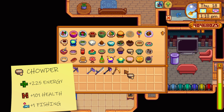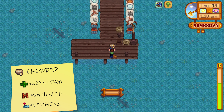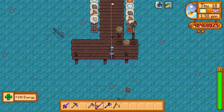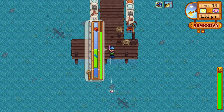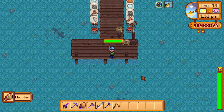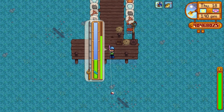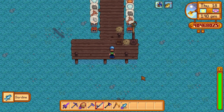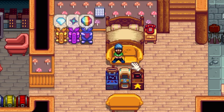The next recipe is the chowder. You just need a clam and any sort of milk to make chowder. It gives 225 energy and 101 health, and also gives a plus one to fishing which is pretty nice. It might not be the most luxurious fishing buffer compared to trout soup, but in terms of energy and health it's really good. If you have some clams lying around — you can pick them up off the beach or get them from crab pots — treat yourself to some nice chowder.